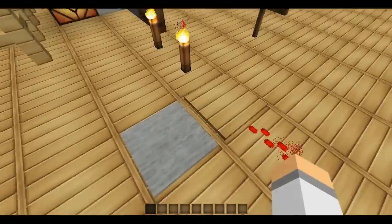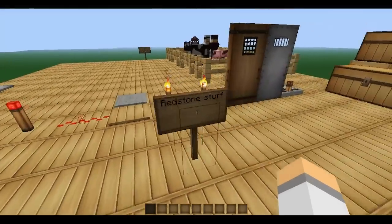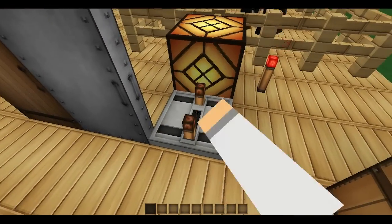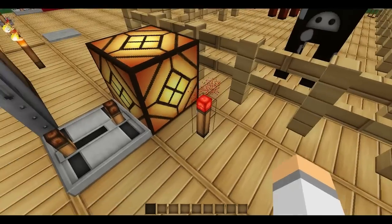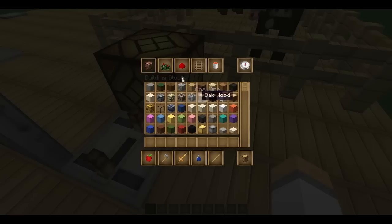Gold and iron plate, pressure plate, stone and wooden. Redstone torch, door, iron door, redstone repeater, redstone lamp — on, off.